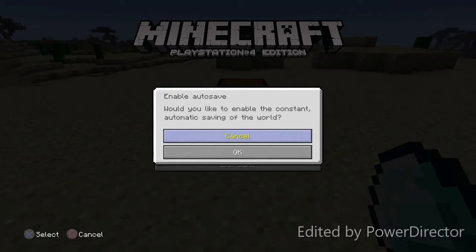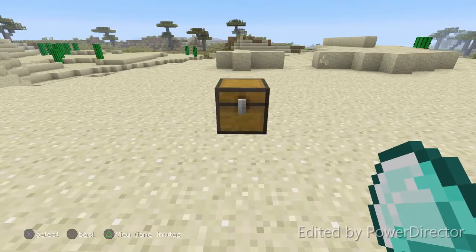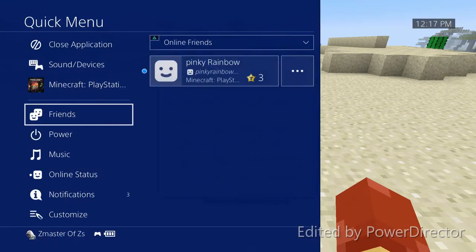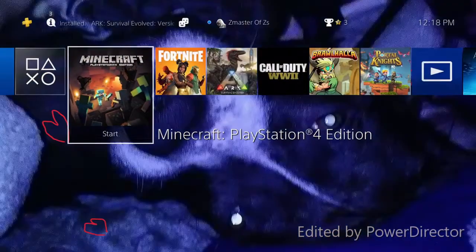Then you're going to want to click save game, OK, then enable auto save, OK. You see that little chest icon at the top right? You're going to want to wait for that to go away and disappear. Then go back into the chest, put the diamond in the chest, then hold down your PlayStation button, go up to where it says close application, click on that, and close the whole Minecraft game.